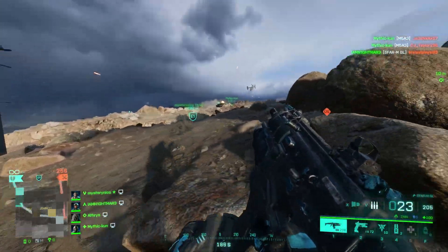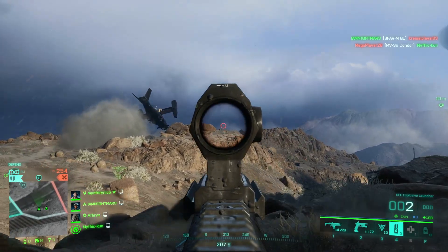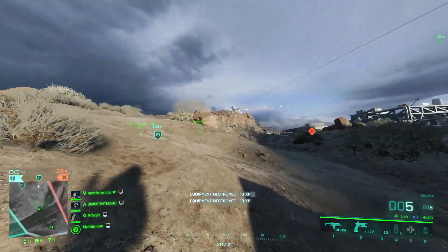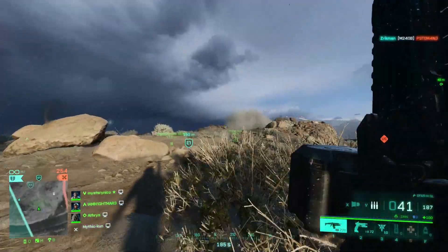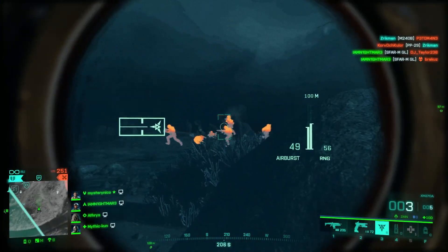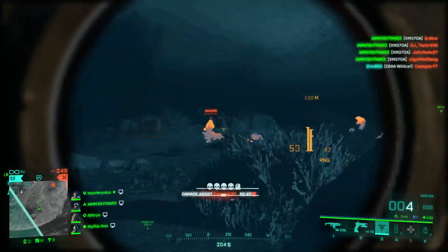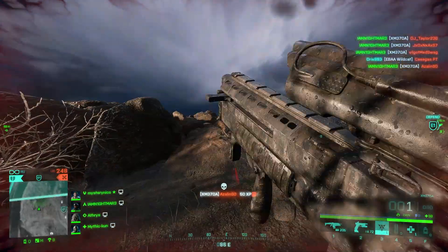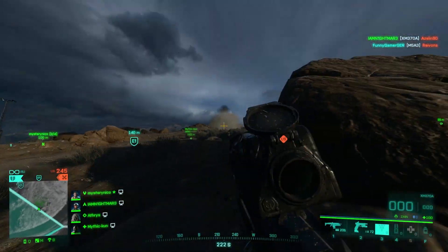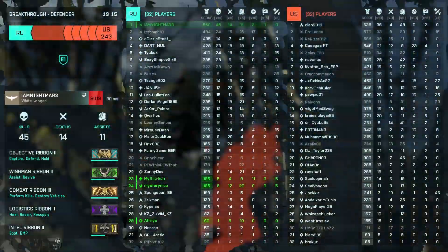That was insane - that jump looked so sick though, what the hell! That was a stupid thing to do. Imagine sticking someone from over here - destroyed some equipment. Get a flank on them for sure. There's tons of them over there man. Oh my god that's such a lot of people - I need to leave, I've overstayed my welcome. That was such an unbelievable flank. That was absolutely fabulous.